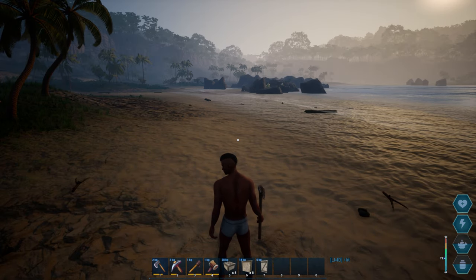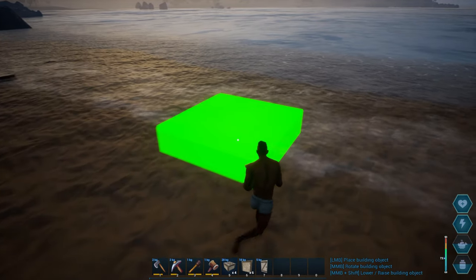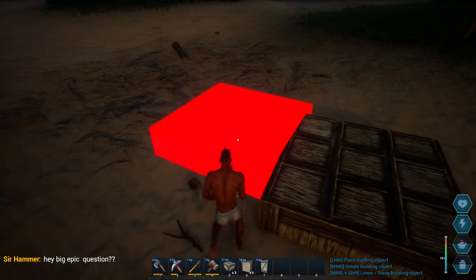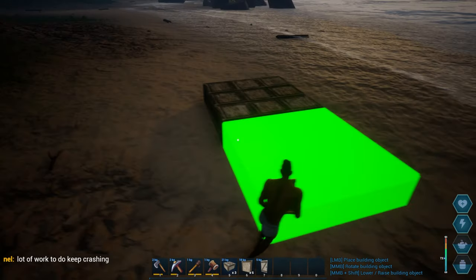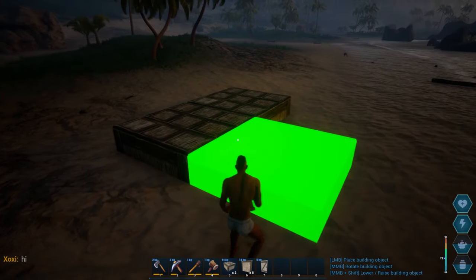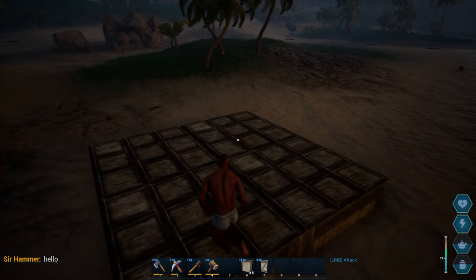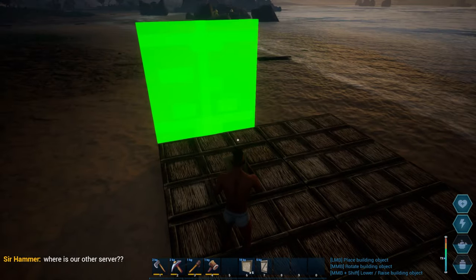Grinding materials does seem to take a while, but leveling up is really quick. Now we have some materials to build with, let's see how it works. You can place foundations pretty much anywhere — even near the water, which is nice. The auto-snapping isn't automatic; I have to manually connect pieces by angling it a certain way, which is a bit annoying. These are the thatched floors — they kind of look like wood.